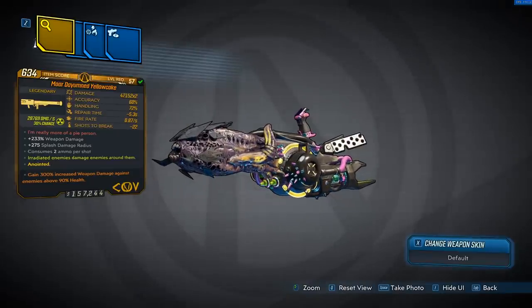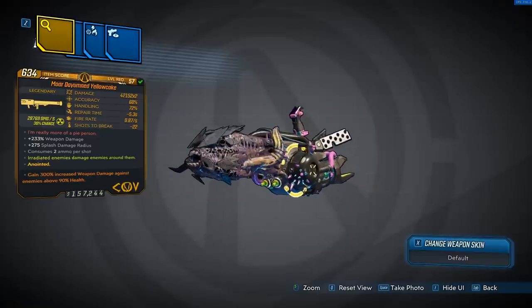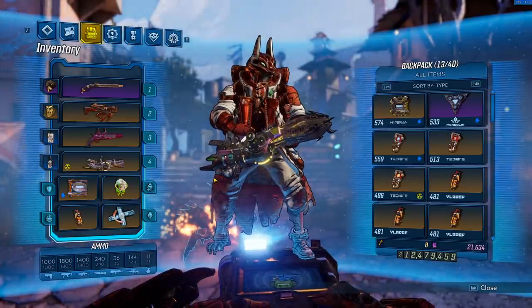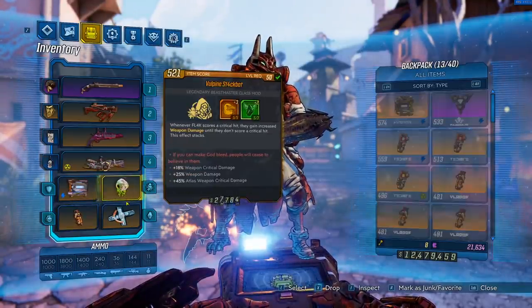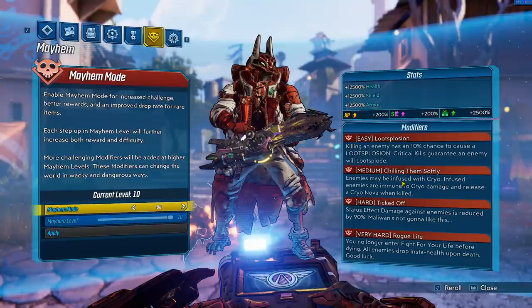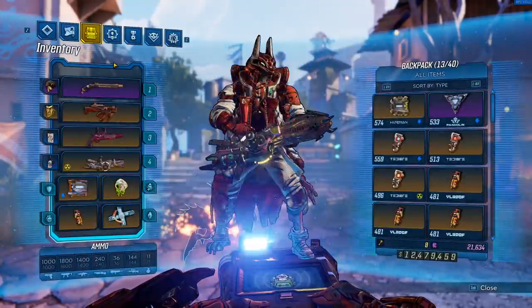On stream we ended up getting a near-perfect roll on it — it's not max damage but we do have the 'gain 300% weapon damage against enemies above 90 health' anoint, so we're basically one-tapping everything in the game. I threw on a Stack Bot since it works with bonus elements, a Snow Drift, and our modifiers are as neutral as we can get — we're actually just losing some DOT damage, otherwise nothing is boosting our damage.